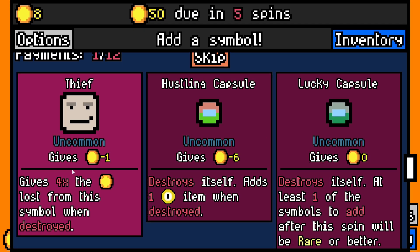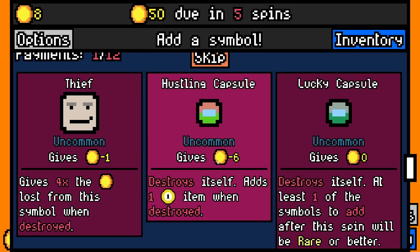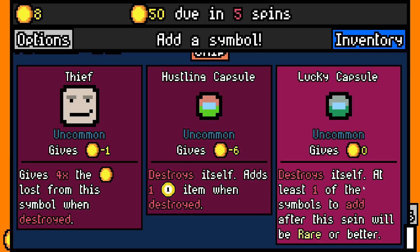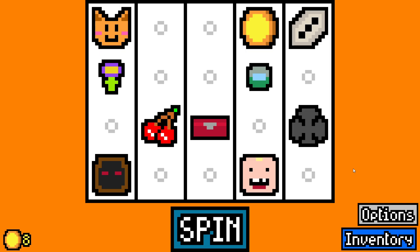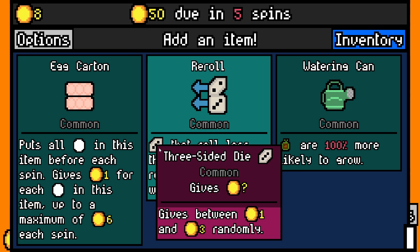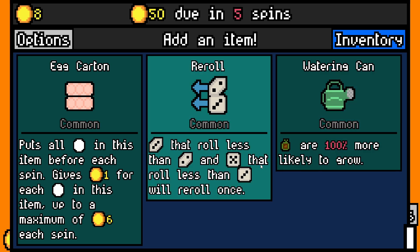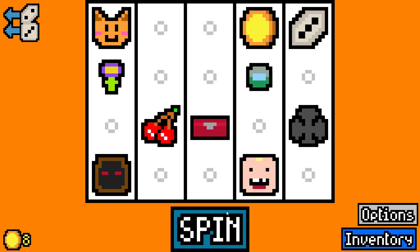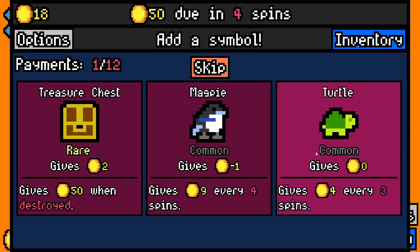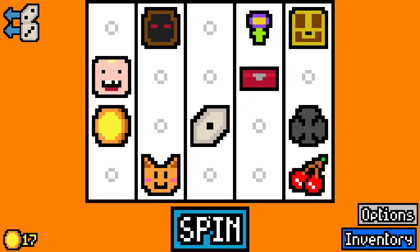We don't want a thief yet. There's an item: destroys itself, gives minus 6 then adds one pool ball item giving one gold per spin. Or a lucky capsule — destroys itself, and at least one of the symbols added after this spin will be rare. Let's go for that. Also an item: dice that roll less than 2 or less than 3 will reroll once — so we'll never get a 1 from our dice again. We take it, it rerolls to 3. Treasure chest is rare — gives 50 gold when destroyed. Let's take it.